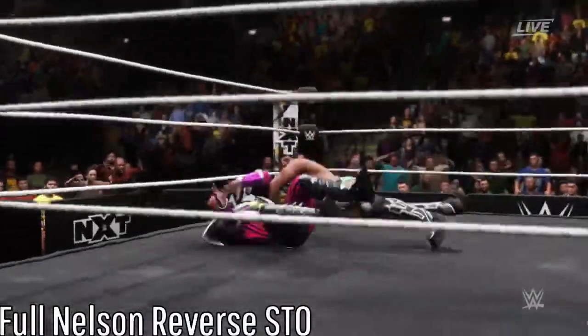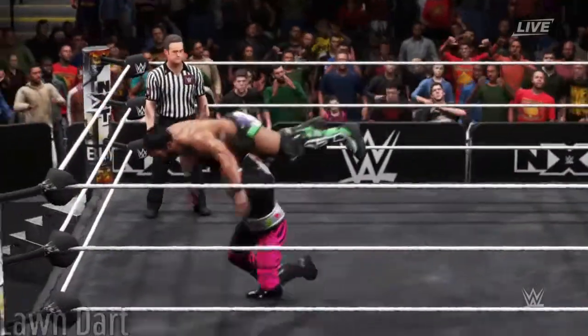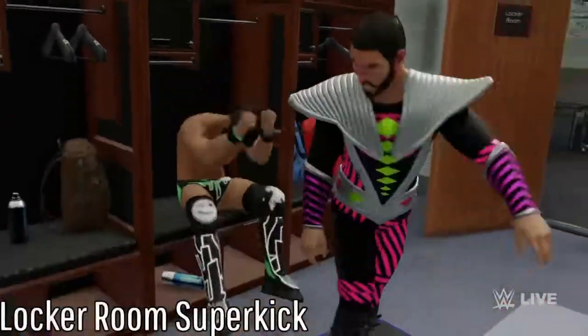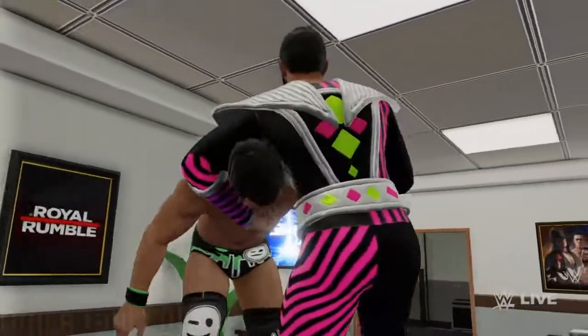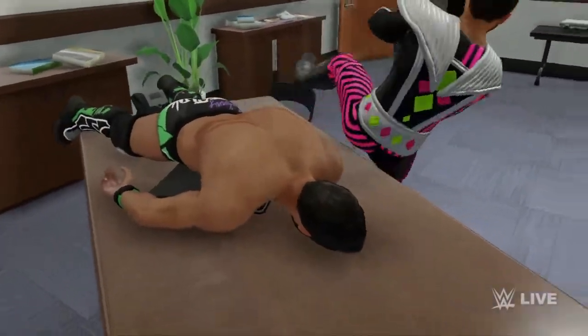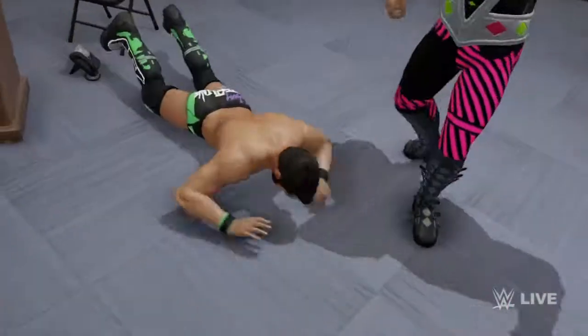Full Nelson and maintain control. Johnny with a little power of his own — do it, don't do it, super kick Johnny! Get off the boss's desk — DDT on the office desk! Johnny Gargano has all heart, and that heart is something.